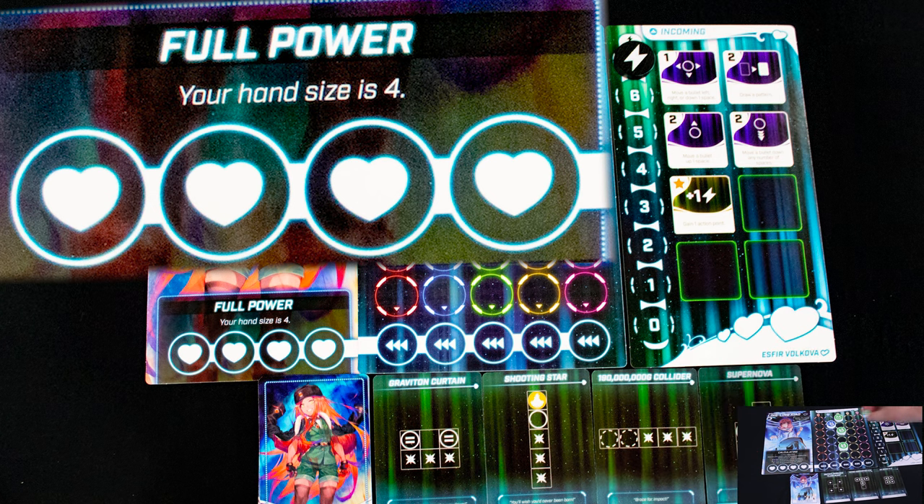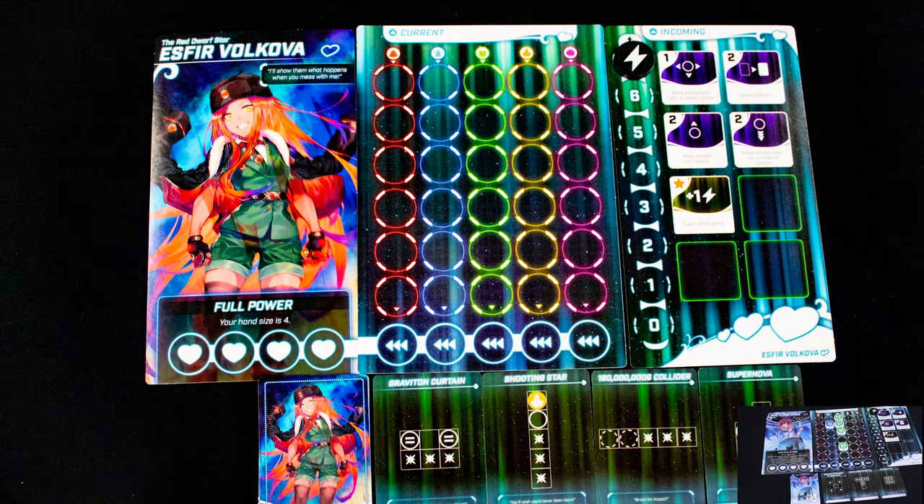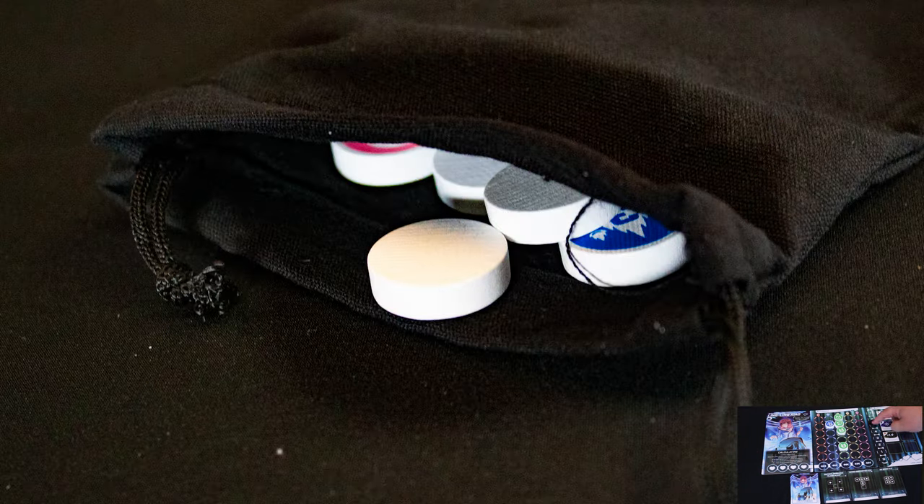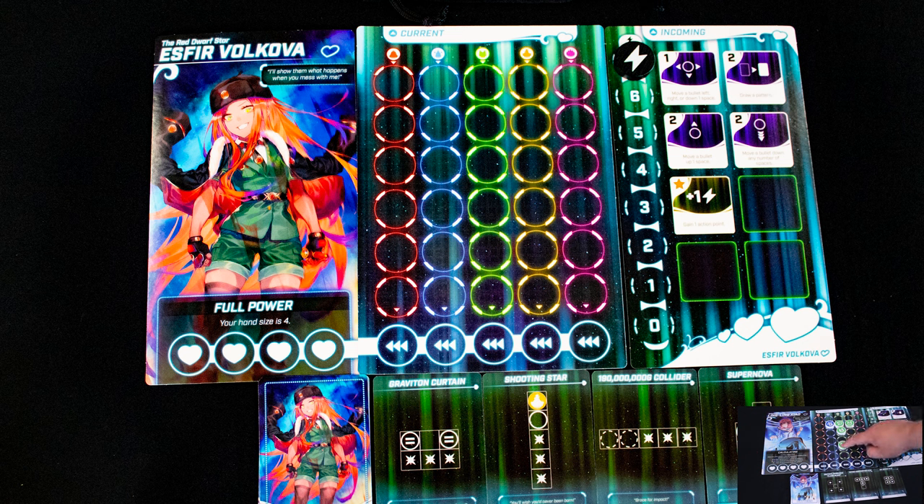Each character has unique powers — this character's power is to have an extra pattern available. Randomly take 10 bullet tokens from the central bag and place them into your personal bag. This bag is called your current. In the normal game you will have to finish placing and dealing with your current within three minutes.